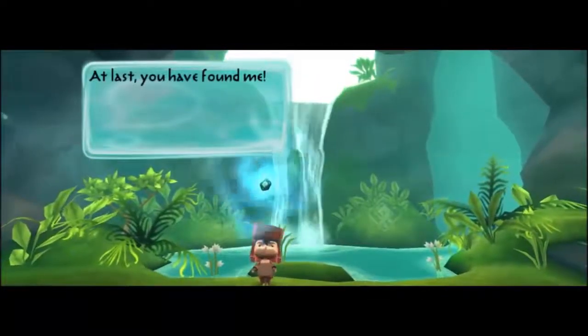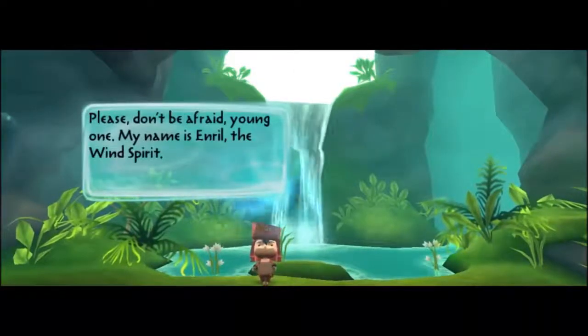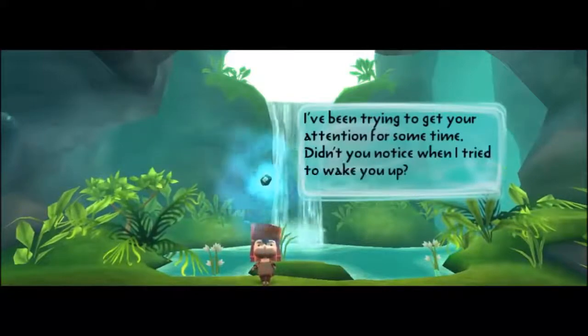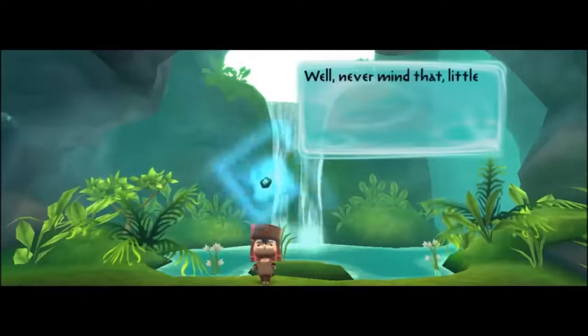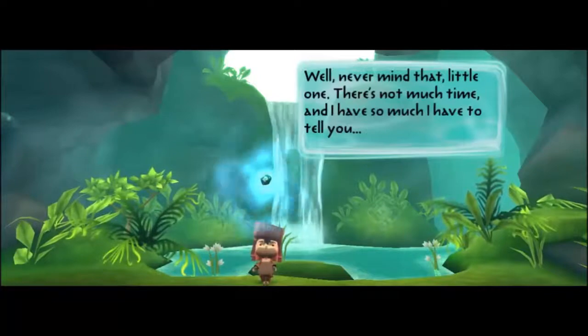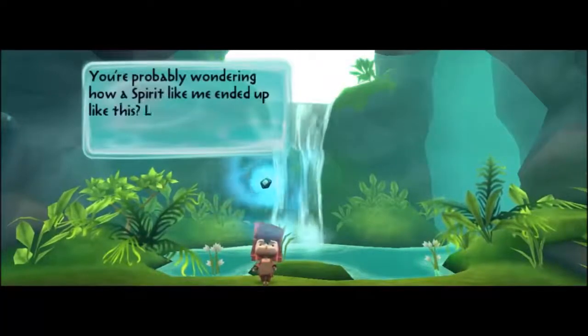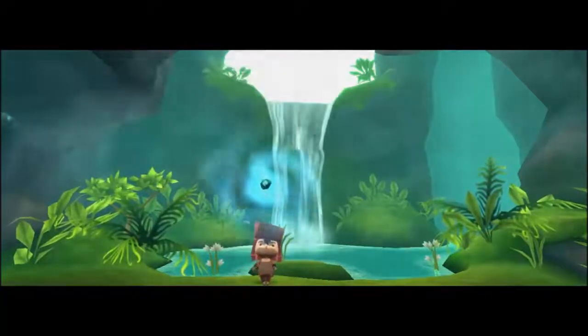'At last, you have found me. Please don't be afraid, young one. My name is Emeril, the Wind Spirit. I've been trying to get your attention for some time.' Didn't you notice when I tried to wake you up by waggling my mouse? 'Well, never mind that, little one. There's not much time and I have so much to tell you. You're probably wondering how a spirit like me ended up trapped inside a mouse. Let me tell you how things came to be.'